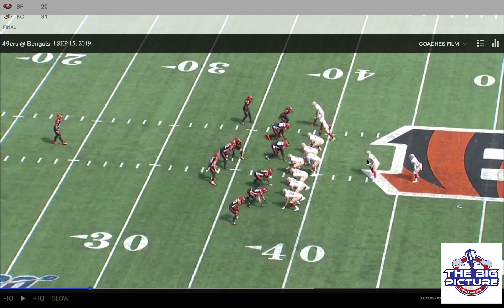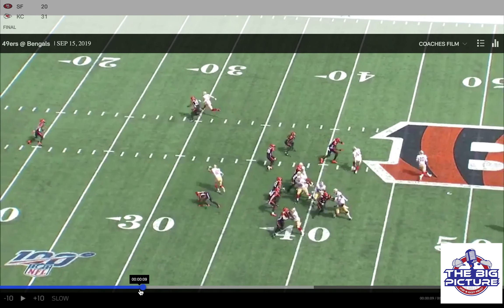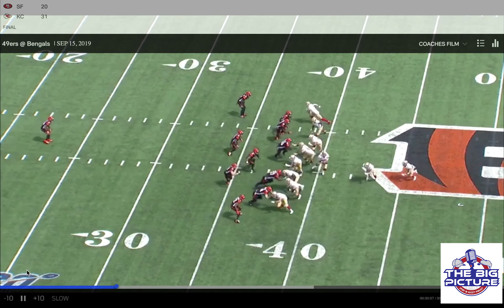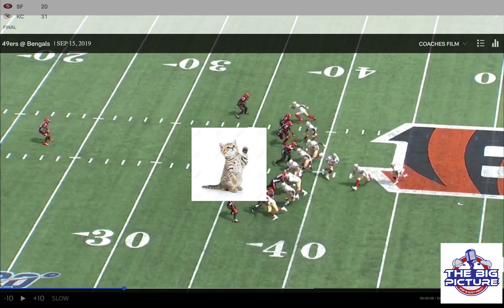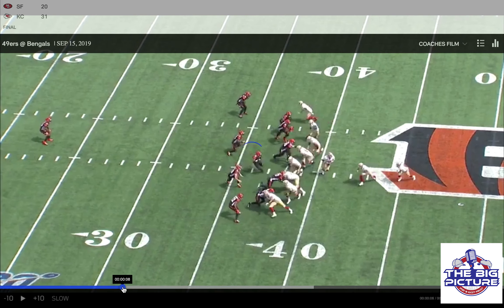We have the fullback, we have the two receivers, and we have the tight end. Cincinnati is obviously in a one-high coverage — they're playing the run. They show their outside zone fake and look at the linebackers: all the linebackers right here are dead set on stopping the run. I played for a coach in college — his name was Dan Swanstrom — he used to call this 'cats with the lasers.' Here kitty kitty — all these linebackers chasing the laser beam, chasing the little light, going to get it.